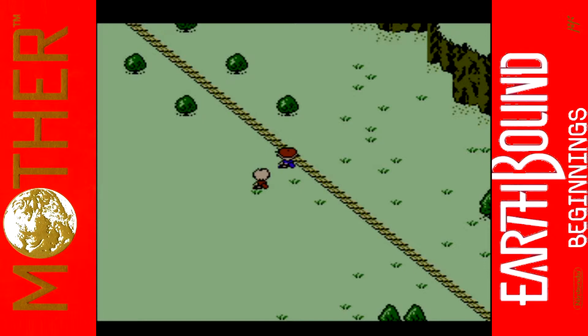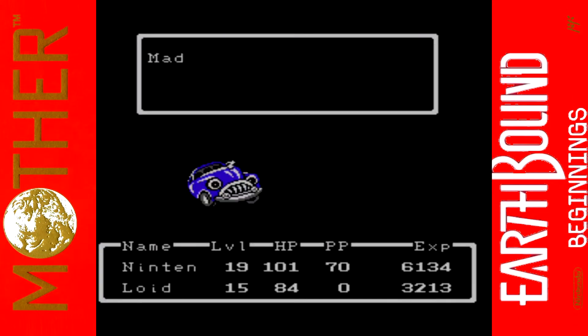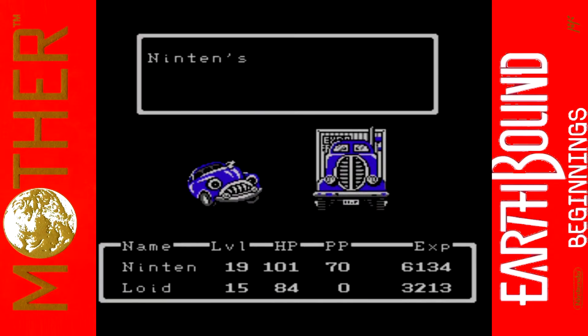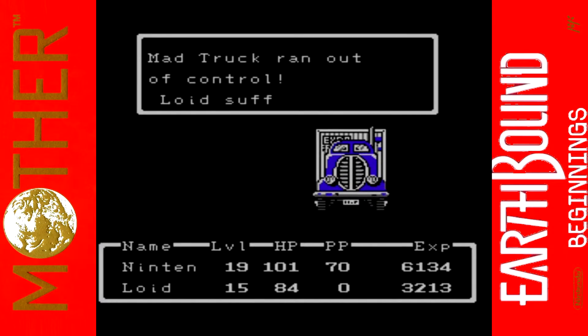We've destroyed the rocks at the top of this area, so we can actually go to the train station and get on a train. You use the rocket in Duncan's Factory to blow up the rocks — that's how we get through. But I never actually went into the tunnel, and this could possibly kill us. You really don't want to go into the tunnel because it's going to have really tough enemies in there. That's why they want you to take the train — if you don't, you're putting yourself in harm's way.